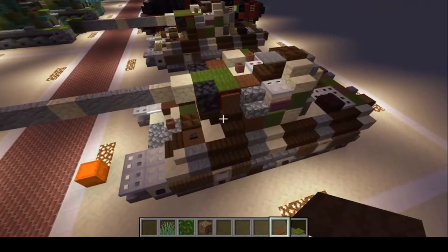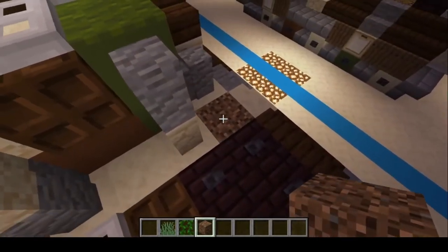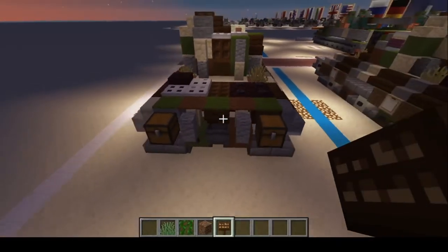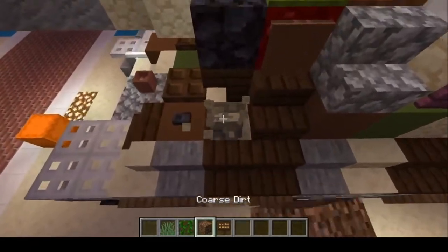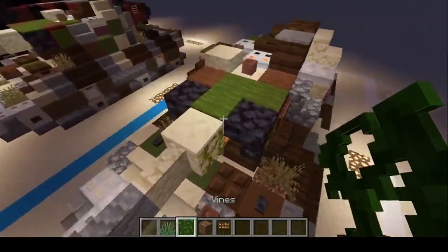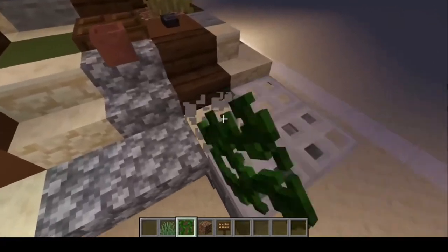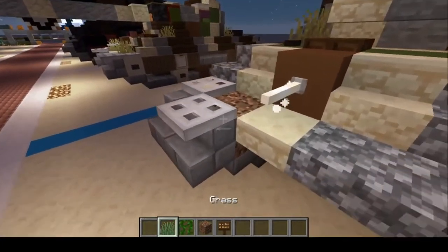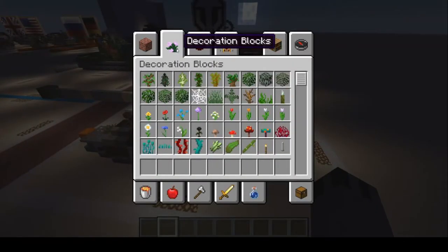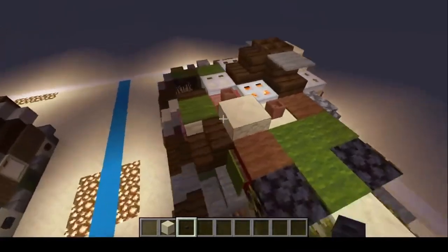And that will do that. Next, remove this block and put dirt and dirt, then put grass, and grab a dark oak wood sign and place it right there. Then come here — remove that, replace it with dirt and dirt, and put grass. You can put vines here, here, here, and here. Also come here, remove that and here, remove that, and place dirt and dirt, then grass and grass. Kind of makes it look more zombie-like. And as an extra added detail, grab some more blackstone buttons and place them here and here to give it a little bit more detail.